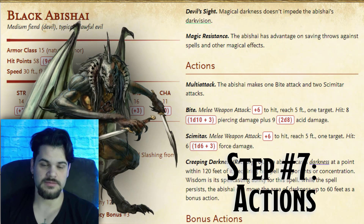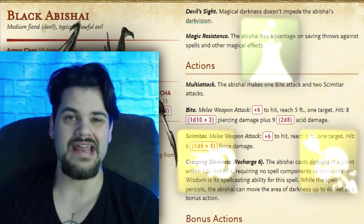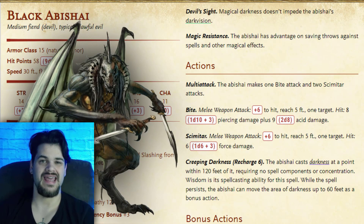Moving into our actions, we have multi-attack: one bite attack and two scimitar attacks. The bite and scimitar attacks are damaging attacks dealing acid, force, and piercing damage, so we have a wide array of damage types and can dish out a lot of damage quite quickly. Next up, on a recharge six, we have Creeping Darkness, where we can cast the darkness spell within 120 feet of ourselves. We're going to want to cast that on our own scimitar and just have it surrounding us.